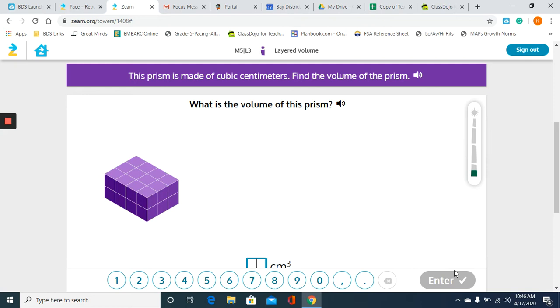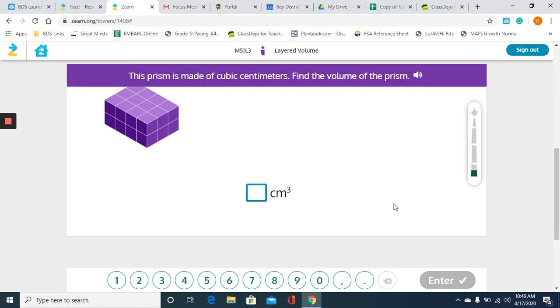So now they want you to find the volume of this prism. If I have a layer of twelve and I have two layers of twelve, that's two times twelve, so my answer will be twenty-four.